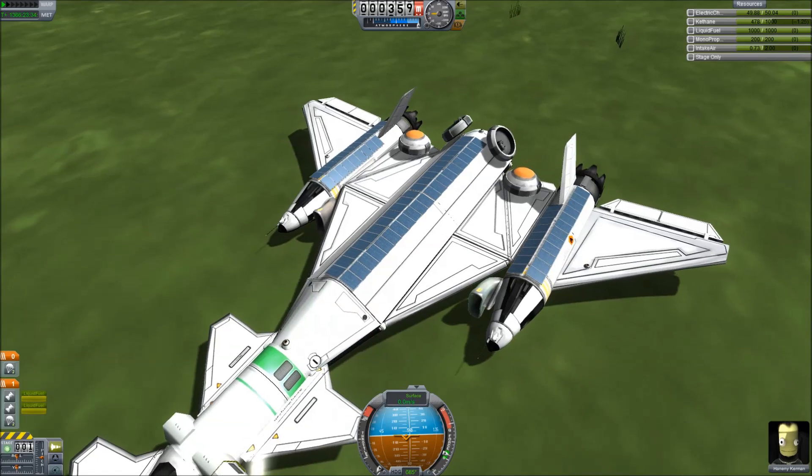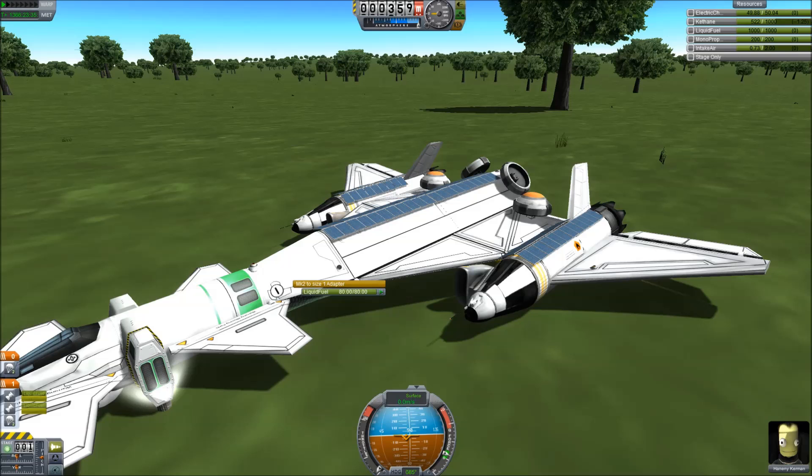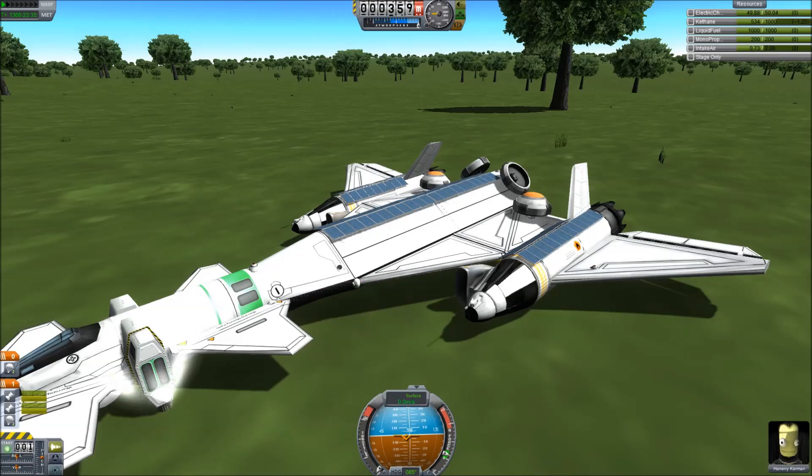Another useful part — and I think there are two different sizes — is the converter unit. It converts the Kethane into the other usable fuel types. All you do is right-click on it and select which fuel type you want. My tanks are full so I can't show you that, but it's really that easy — you just tell it to do it and it does it, converting over and putting it into your tanks. It'll automatically go to adjacent tanks, and then you can hold Alt on two tanks to transfer fuel between them. It's a nice trick I didn't know about for very long.